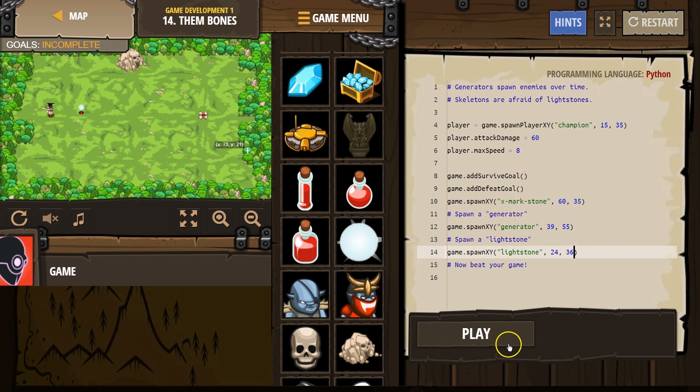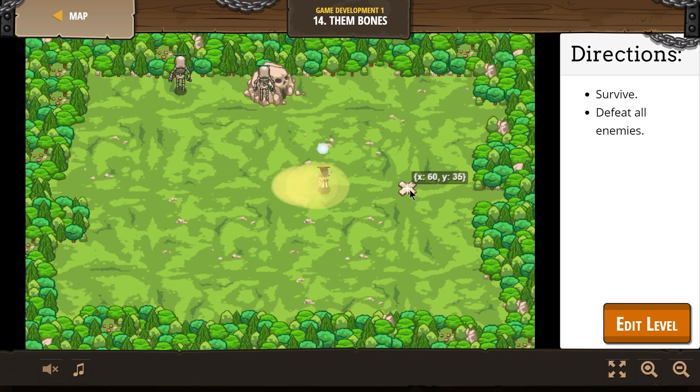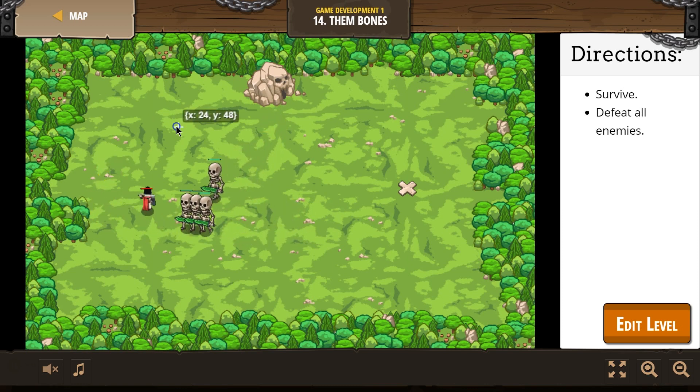My goal is to survive and add a defeat goal. Let's run it. Something's not going well — I can't defeat skeletons. I have done something clearly wrong.